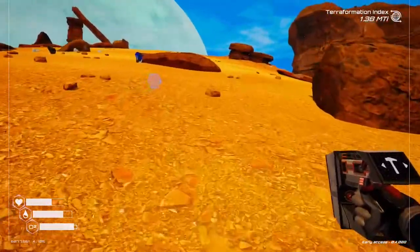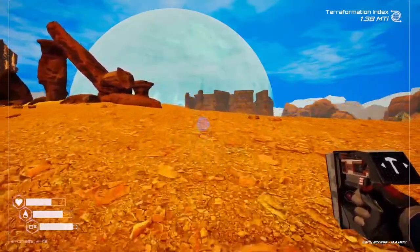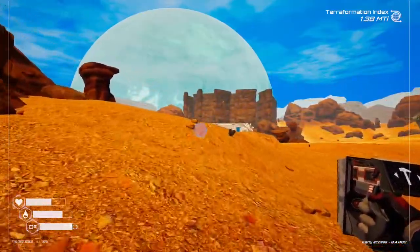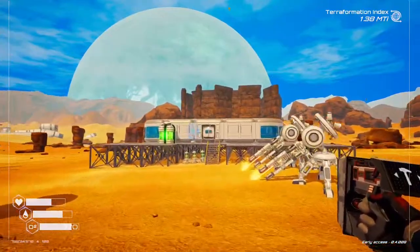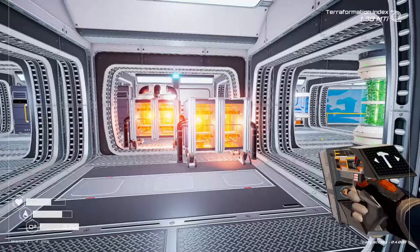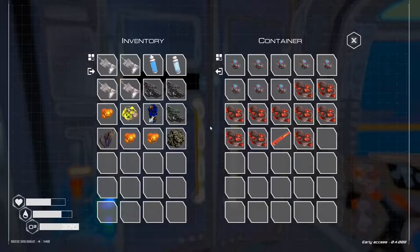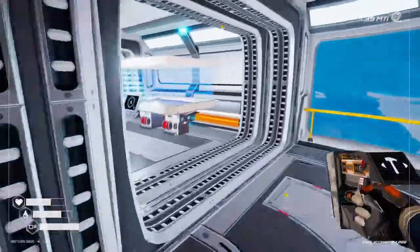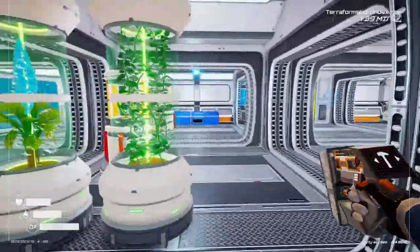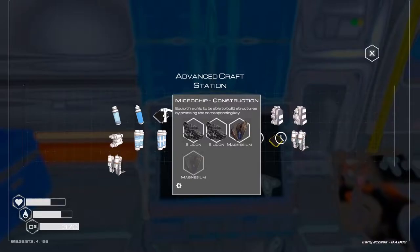So we can't get the mining thing going - that's a shame. But at least we've got the jetpack. I wonder if it'd be a good idea to get the recycler going and see what we can do with it - it says it recycles things down to their core. Let's have a look at what that entails. For the recycler we need a microchip deconstruction and three super alloy. So we need to craft the microchip deconstruction, which needs silicon and magnesium.